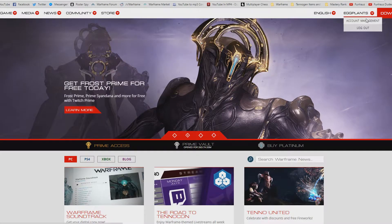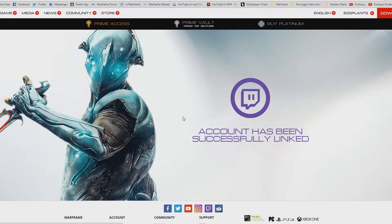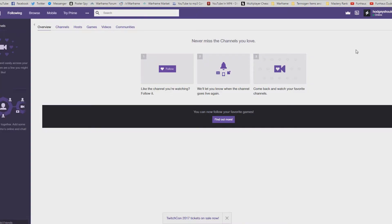First, you want to go to warframe.com account management and then link your Twitch account with your Warframe account. To do so, click the link Twitch button — it'll open up another tab where you'll just have to log in to your Twitch account.